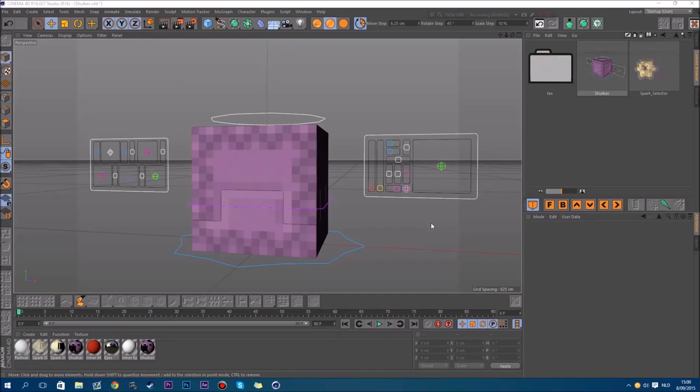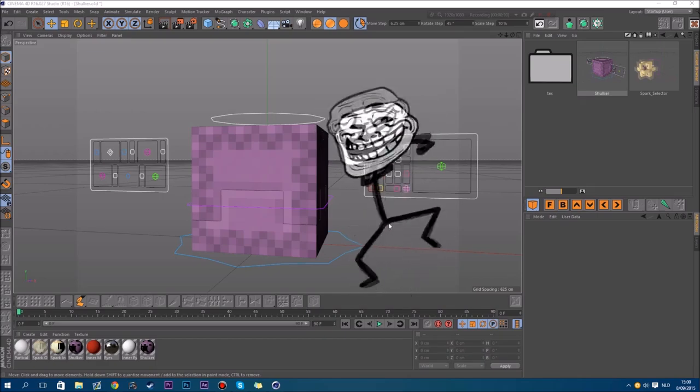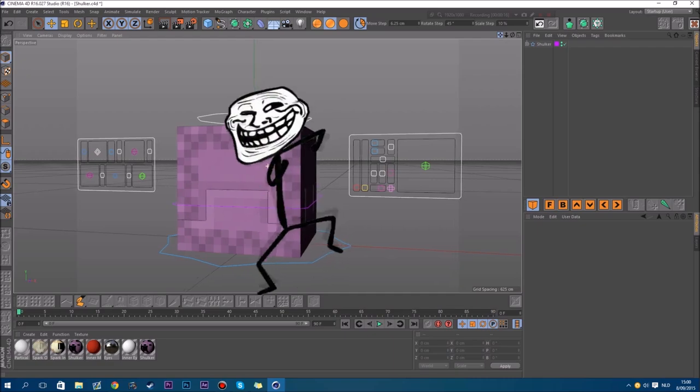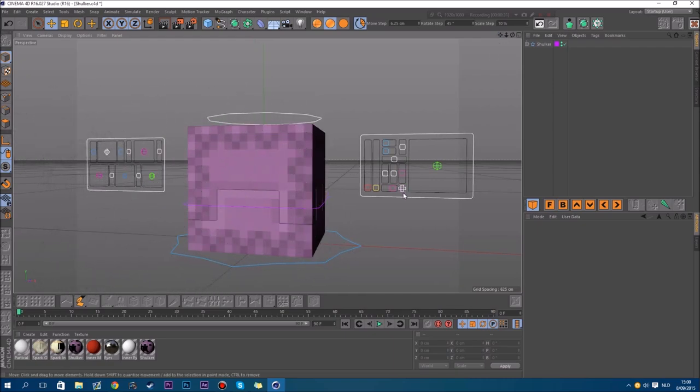This is a Shulker rig from the 1.9 update. Check it out - snapshots! You have a chance to win this actually. So this is a Shulker rig if you didn't notice yet. I'm gonna give some away - not to everybody, because it's boring to just give a download link. So I'm just gonna do a little giveaway, so you can win - 20 of those, like 10 on Twitter and 10 here.